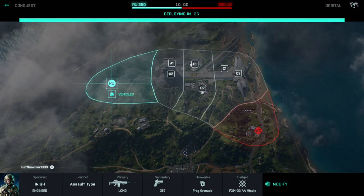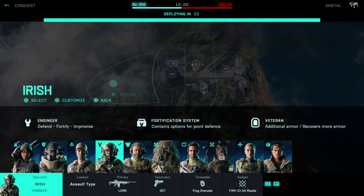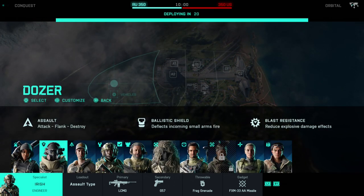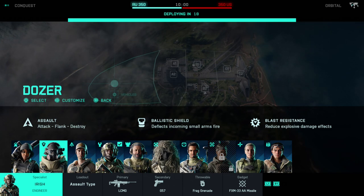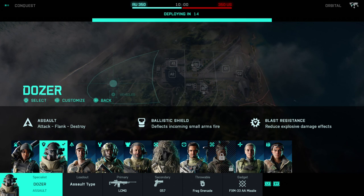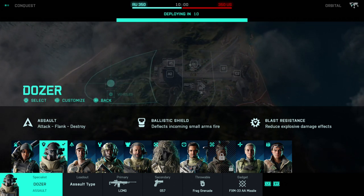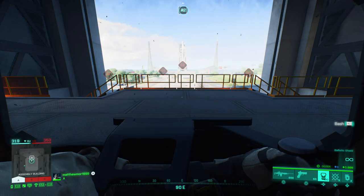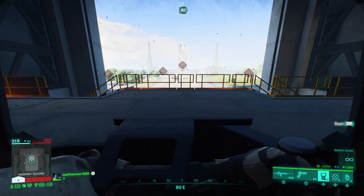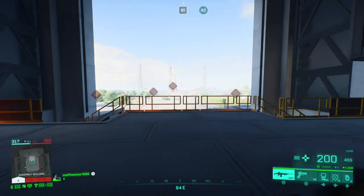What is up guys, Matt from Skullbusters. Today we're on Battlefield 2042 with a trophy guide called 'Doze This.' This trophy has only just been released because Doze has been under maintenance — his ballistic shield was not working. The trophy requires you to perform seven kills with the ballistic shield, so I've got the shield out and now I just need to get seven kills.